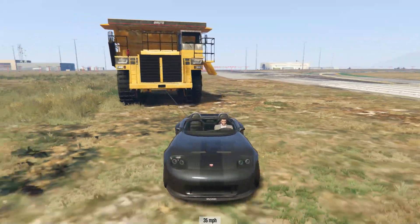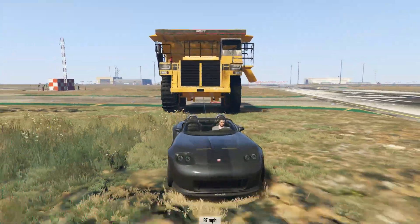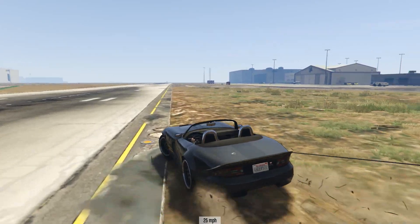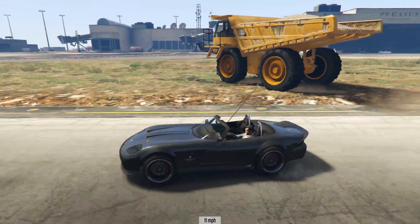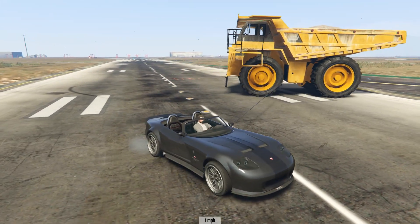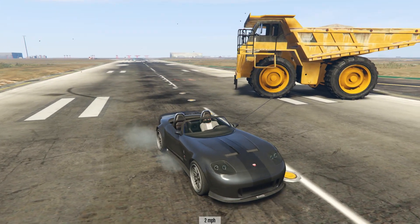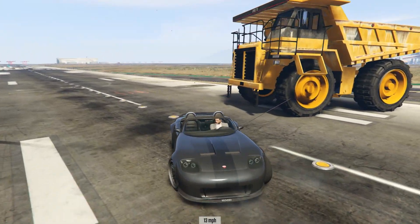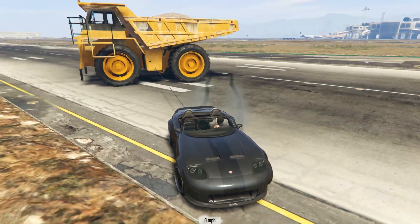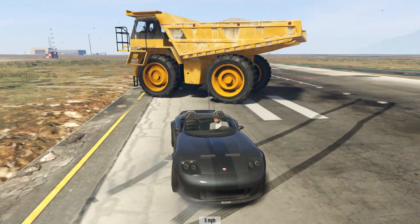Now as far as steering goes, the tow vehicle kind of goes where it wants to. You can sort of - having a tug of war with a dump truck and my sports car is slightly - oh, now we're going sideways. The dump truck - any of the vehicles you are towing - they don't steer. They don't steer to follow you. It's just solid. So you can get issues like this one.